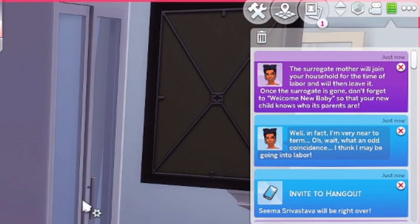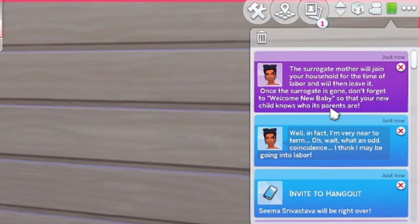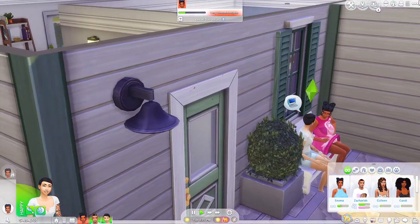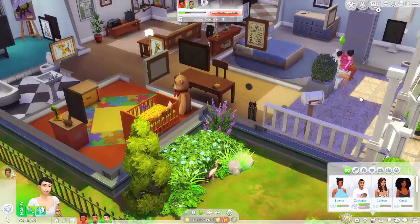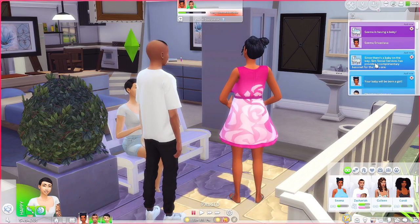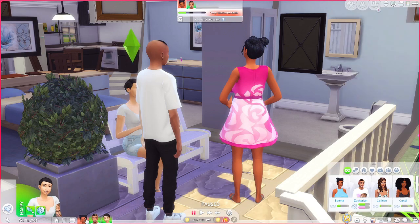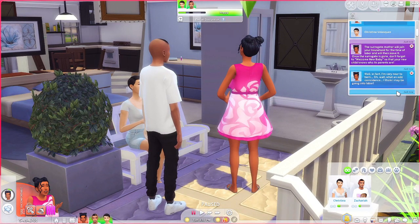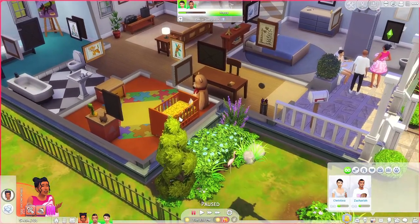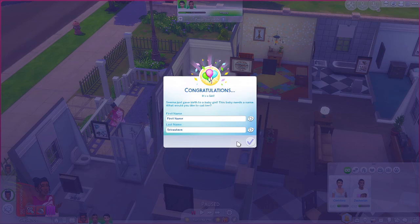She says, well in fact I'm very near to term. What an odd coincidence - I think I may be going into labor. It says the surrogate mother will join your household for the time of labor and will then leave. Once the surrogate is gone, don't forget to welcome the new baby so that your new child knows who his parents are. Let's ask what the gender is. They're having a girl! Since there's a baby on the way, Sim Social Services has provided a complimentary bassinet.